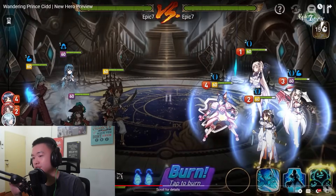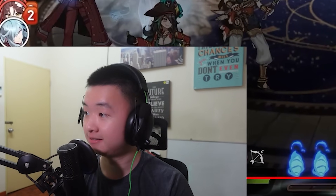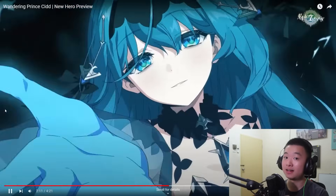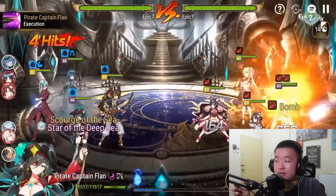We have combat. How do you use him, Epic Seven? How do you think he is okay? So he's using Sea Phantom Politis — they know this character is busted. Phantom Politis goes, gets everyone pushed back. This guy is probably maximum gold in rank. He pairs Flann as well in this team.